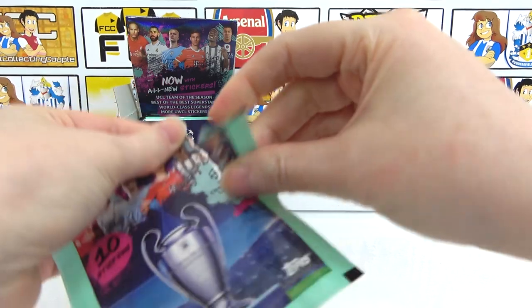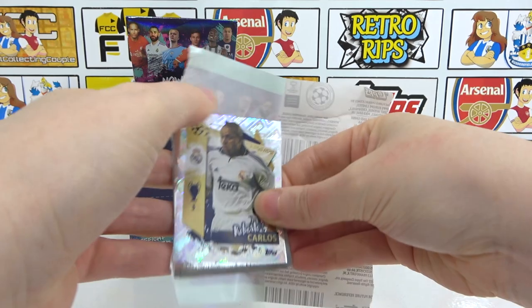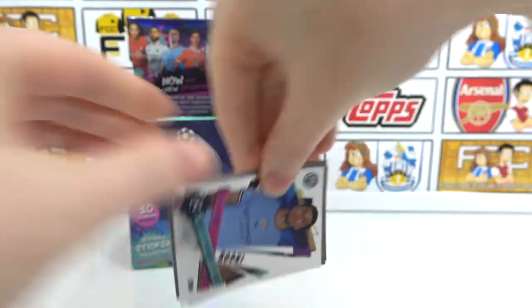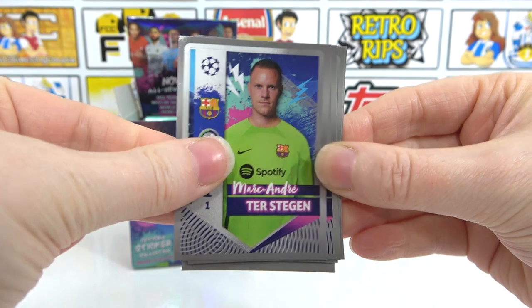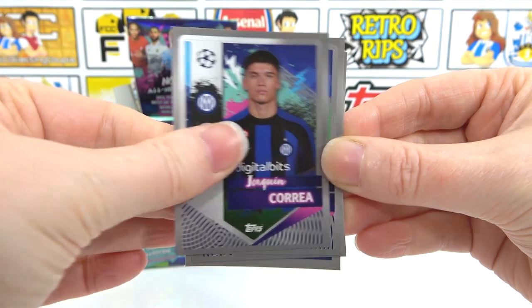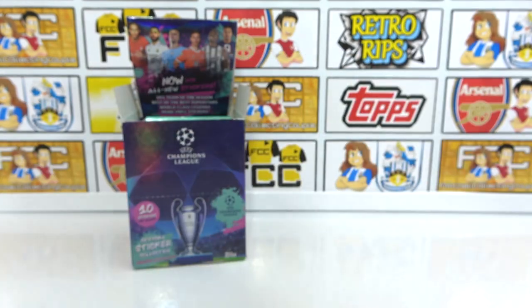It's only Football Couple that could get a couple of stickers together — it's on brand! Roberto Carlos legend — we're hitting some nice legends now, one of the best in the collection. Best of the Best Rodri, and then we have Ter Stegen, Kyle Walker, a Cabral, Hakuna, Correa, and Joe Hart, Alfonso Davies, and a Next Gen of Puchan.